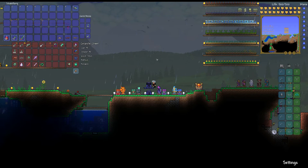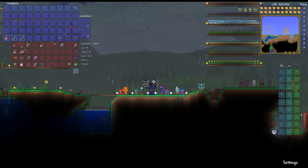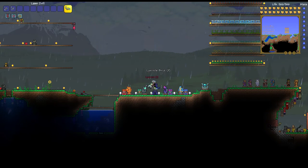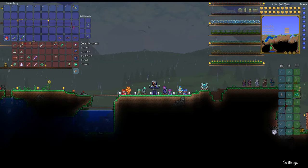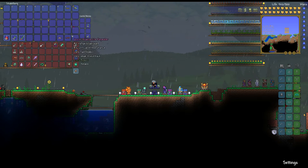Fighting him with other people when you're doing Expert Mode is definitely the best way to do it. You have the Luminite itself — it looks very nice. You can turn it into Luminite bricks, which is the aesthetic choice and also looks very cool, or you can turn it into Luminite bars. The bars are what you use to make all of the actual stuff. The only things you make out of just Luminite bars are the arrows and the bullets, which is why I have these two weapons here.